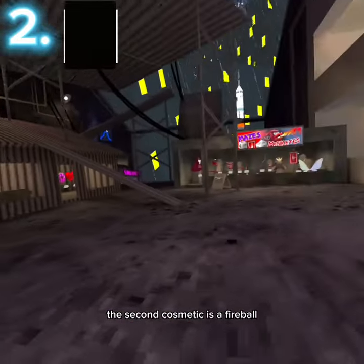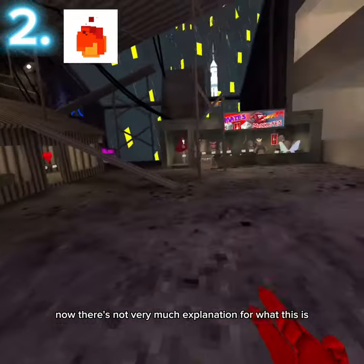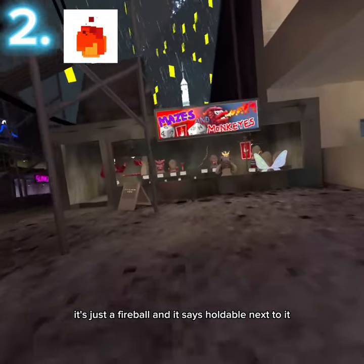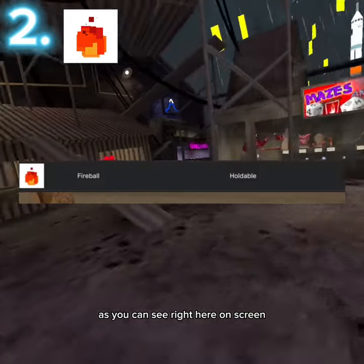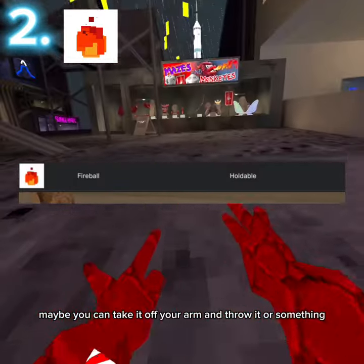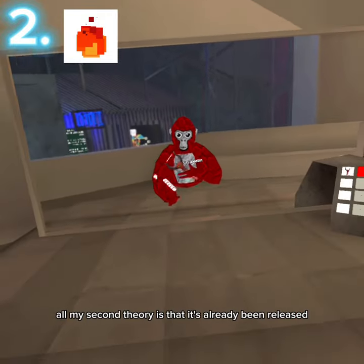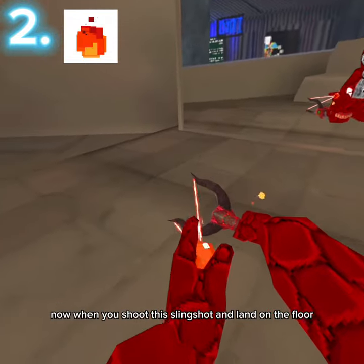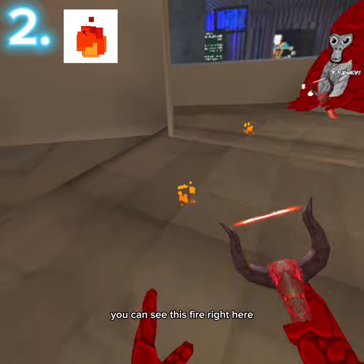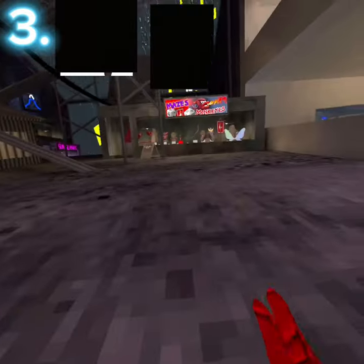The second cosmetic is a fireball. There's not very much explanation for what this is - it's just a fireball. It says 'holdable' next to it, as you can see right here on screen, so it is a holdable. Maybe you can take it off your arm and throw it or something. My second theory is that it's already been released with the slingshot - when you shoot the slingshot and it lands on the floor you can see this fire right here. It doesn't really look the same, but there could be a possible chance.